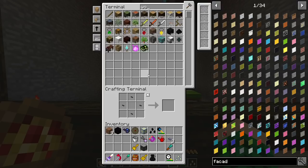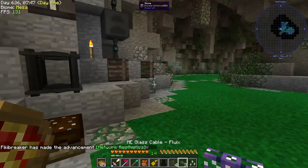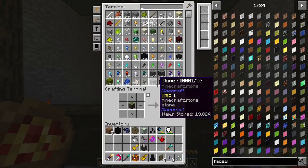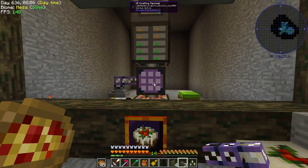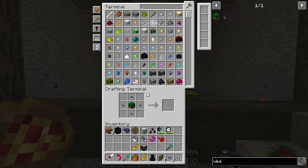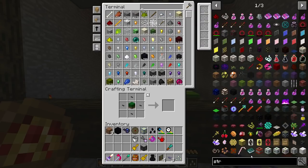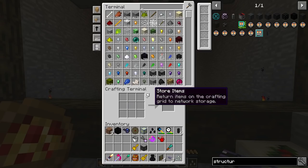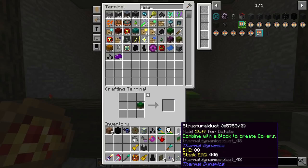We can grab some wood, that should make us some facades. We have the cable, we might need some more conduit. Can we make facades for this? We can't make that one. If I look for vivid grass — does it show all the grass facades? It doesn't. Let's try structural ducts — and can I make these with grass? I can.